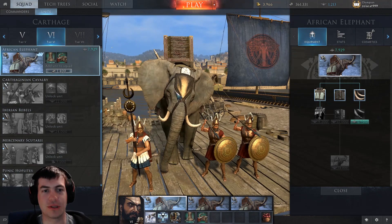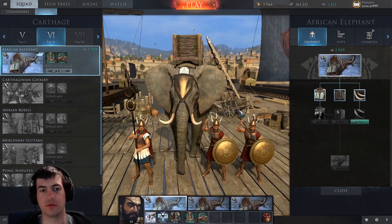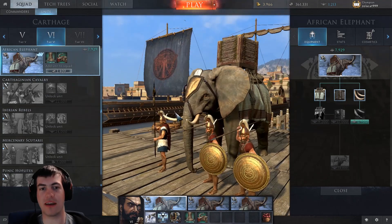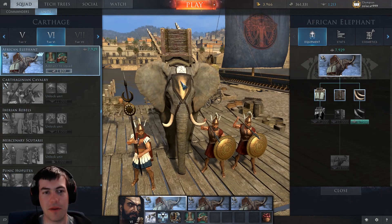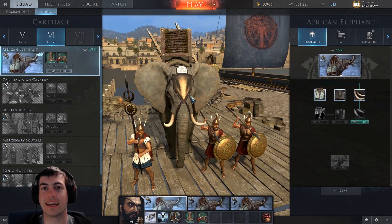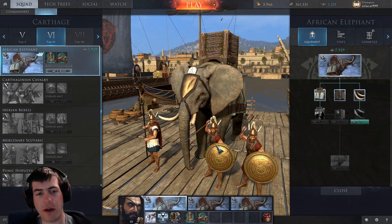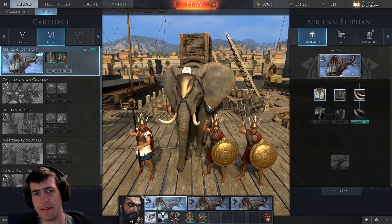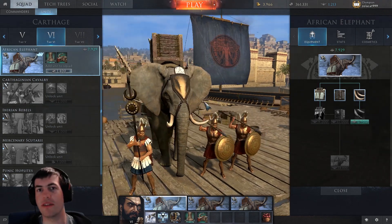They don't look quite as cool because they've not got all the war paint and finery that the Souris premium elephants have, but they are big, beastly things. They've got a similar setup, a couple of javelin men stacked on the back, and they just trample and stamp through everything, basically.